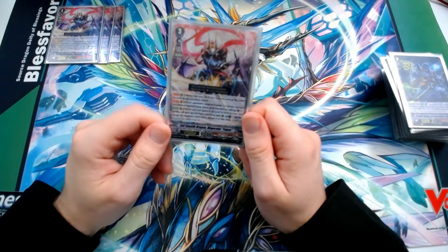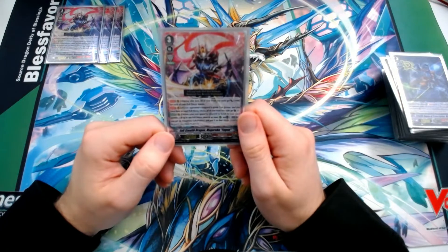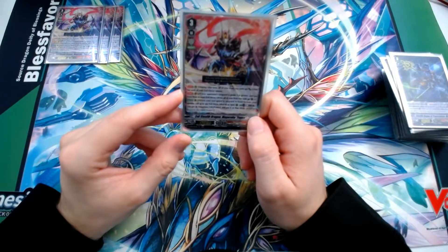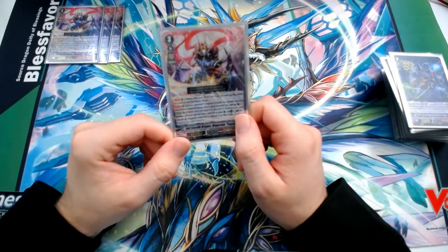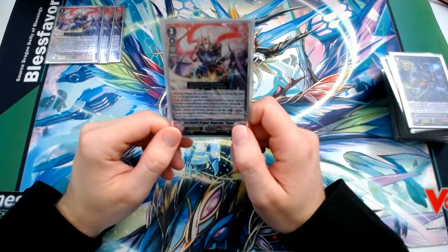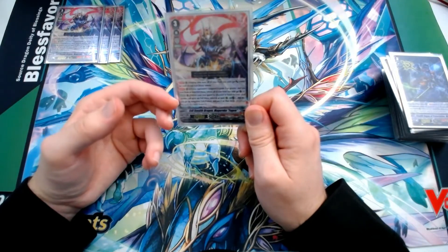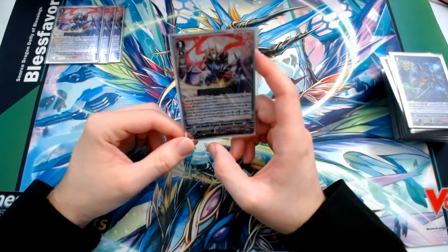Nothing in Nubatama really matches this offensive output for vanguard-centric cards. The third effect, when your rearguard is returned to hand, lets you call an evil decoy token to rearguard circle, and then counterblast 1 to get an imaginary gift Protect and put it on the called unit's circle. This last skill is a bit of a ruling nightmare — if you go Protect 2, the intended use case is to call an evil decoy token, counterblast 1, and put the Protect 2 marker on that circle.